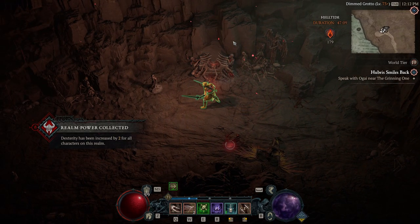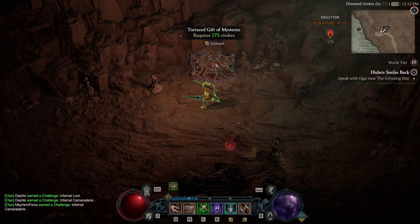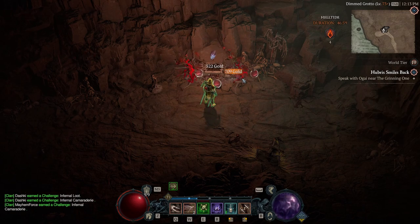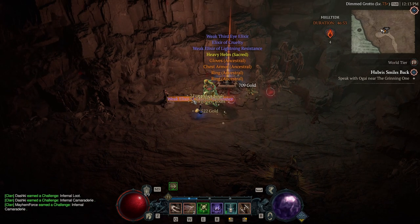Haven't gotten that altar for some reason, but here we have the tortured gift of mysteries. It's 175 cinders to actually open, so let's open it up. Like I said, this usually gets you three to five legendaries depending. Let's see how much we get this time — we got four, and they're all ancestral. So very, very solid and always worth doing.